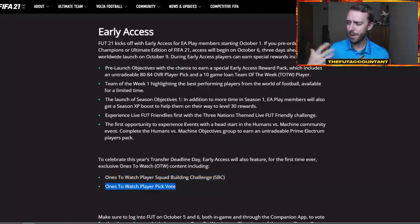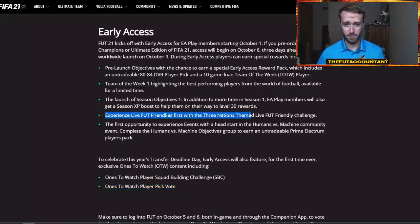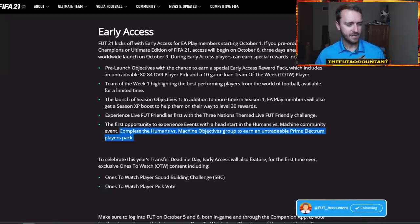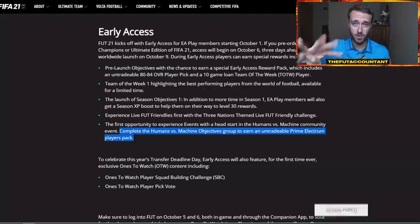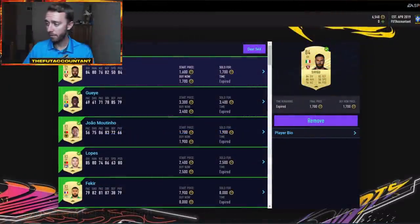As well as a player pick vote — I feel like the player pick vote would come out earlier on, and that could actually be today when we log on to EA Access or EA Play for the first time. We're also going to have a new live FUT friendlies — the first live FUT friendly we'll ever have — and the first ever community event: Humans vs. Machine. This is the big thing I'm interested in. It says compete in this to earn an untradeable prime electrum players pack. We don't know how much you're going to have to do for that EA Access objective to complete it.